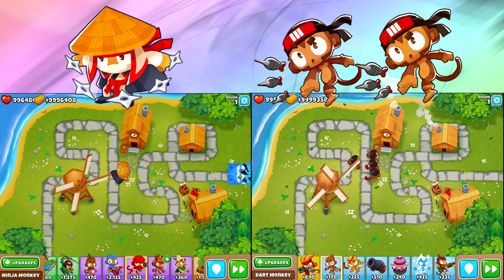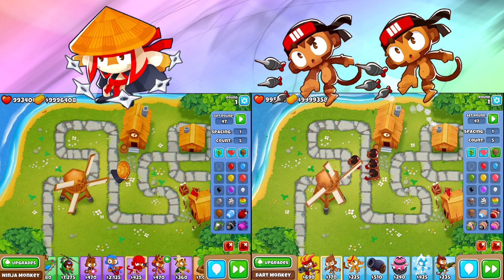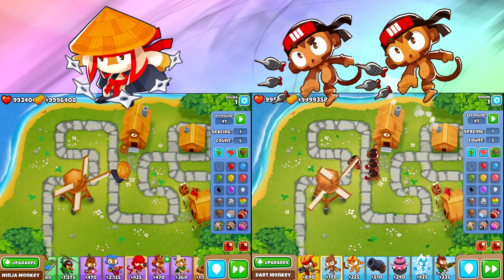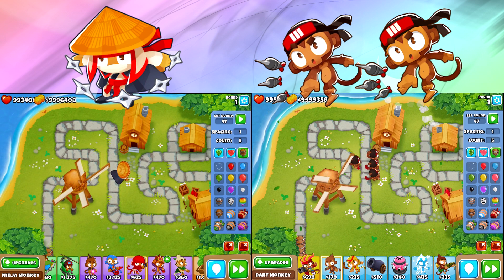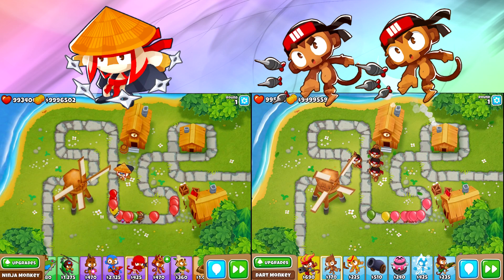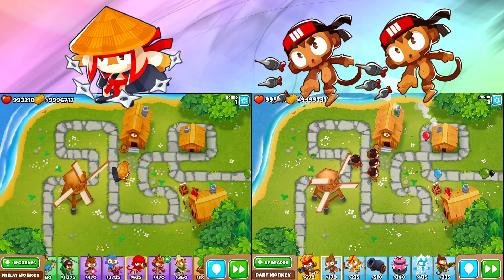Now, if you went for Distraction instead of the Seeking Shuriken, that is a completely different upgrade and it's gonna work in different ways. But overall, as a Seeking Shuriken fourth-tier Ninja versus some Dart Monkeys in the early part of the game, you're almost always better off going with the Dart Monkeys unless you plan on powering up your Ninja fairly quickly. The last test I wanted to do was Reinforced Ceramics. Could the Ninja be more powerful against Reinforced Ceramics? Sadly, as per usual, not that much of a difference — and the Ninja ends up losing just a little bit.